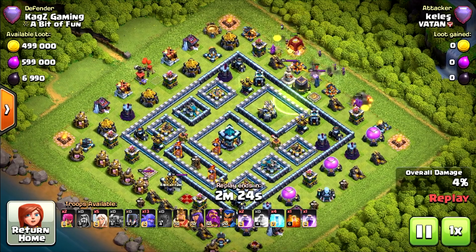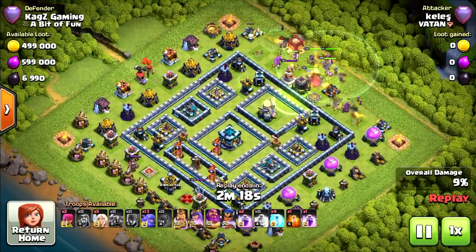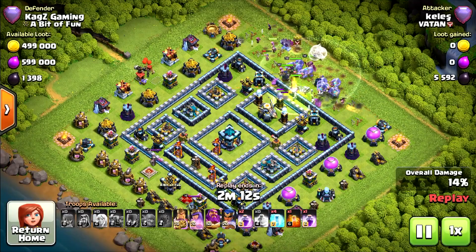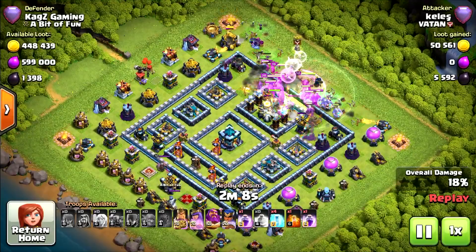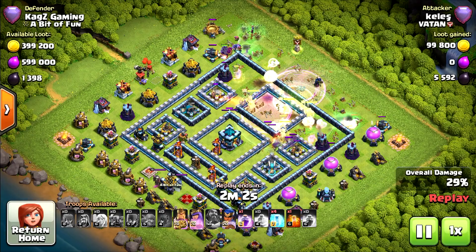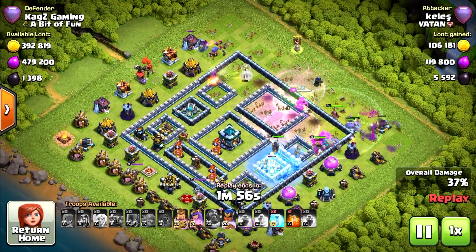Another replay. Now using a jump spell right on the eagle artillery. Starting with PEKKAs, witches, and wizards from the siege barracks, bowlers behind. Did not fully funnel but it was kind of a funnel, so they are all going for the inside of the base towards the center. Grand Warden ability used — too early. Scattershots are not in range, so it was too early. Don't know why they did it.